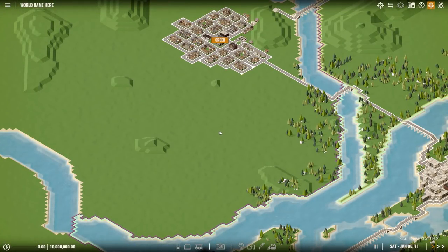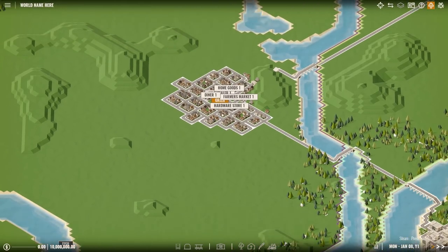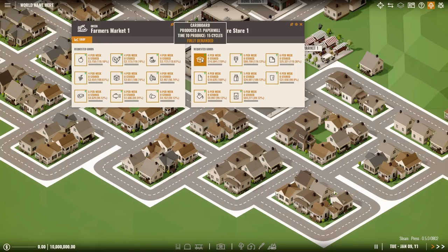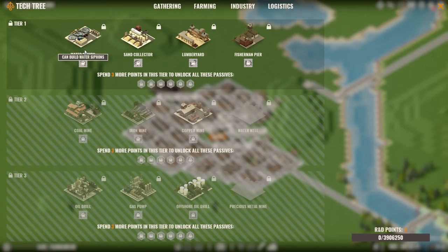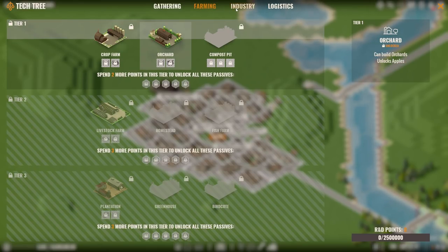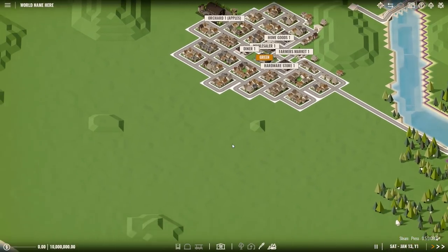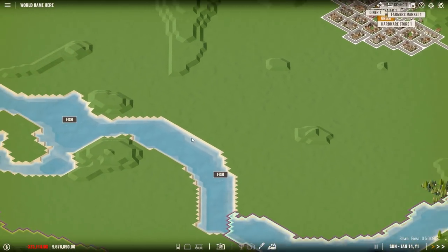Let me show you my currently favorite start in the game, which is the gatherer start. First, press Tab and look for a town that has fish nearby as well as some trees, and where the farmers market buys apples and fish and the hardware store buys cardboard and paper. Then go to the tech tree, choose gathering, and unlock the water siphon to supply your orchard and paper mill, the lumber yard, the fisherman pier, the orchard, the paper mill, and the additional dispatch slot. After that, buy the permit and start setting up your factories.